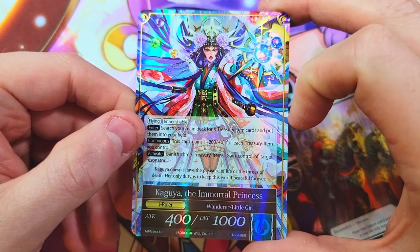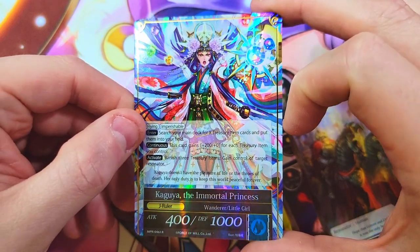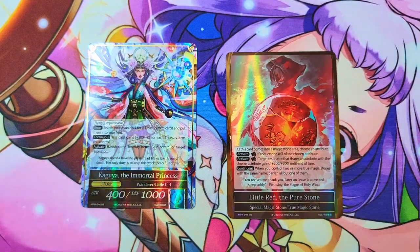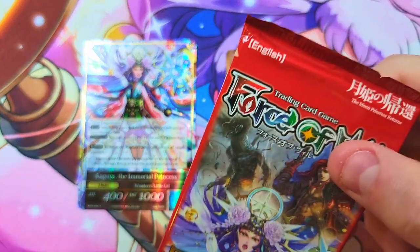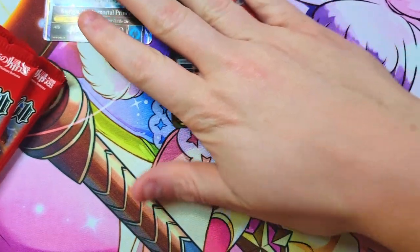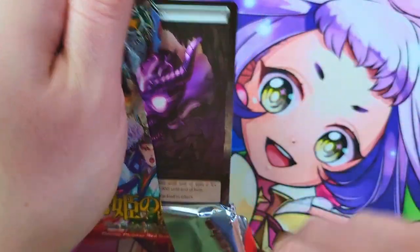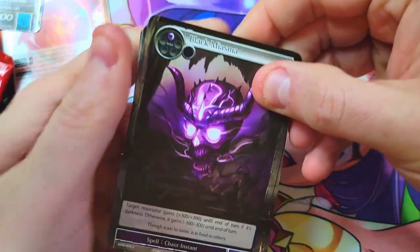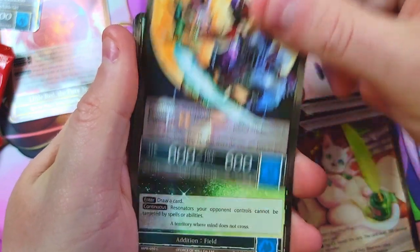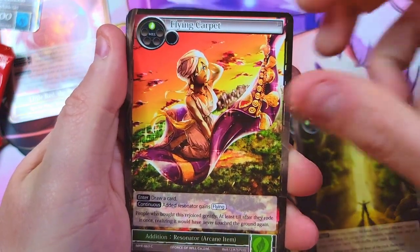She's probably only worth like two bucks — nothing has crazy value in this set anymore, it's wild. These were the two good pulls so far and we've only got three packs left. I can't believe we had to wait until the fourth-to-last pack to get a J Ruler, even after shuffling everything.